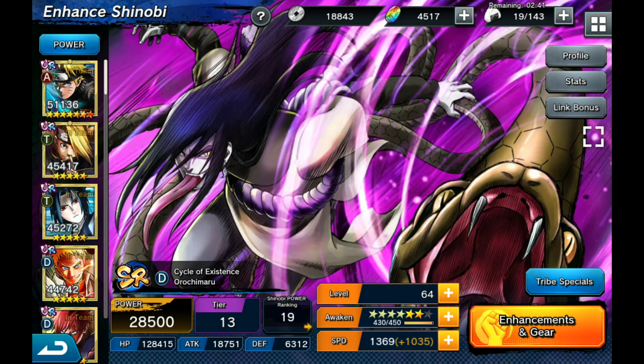Looking at his stats now, his HP is almost 130,000, attack is roughly about 19,000, and his defense is actually really high for the level I'm at right now at 6,312. For speed, he's a medium character - he's got decent speed, but you'll definitely need to put some scrolls into him to get him stronger and faster. He definitely is one of the faster D characters in the game.